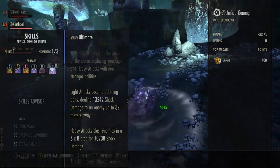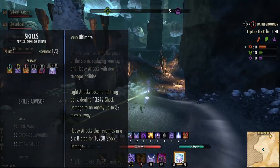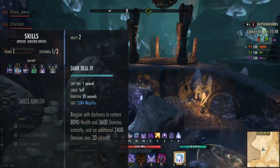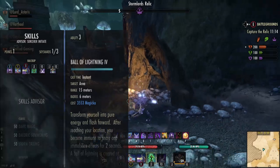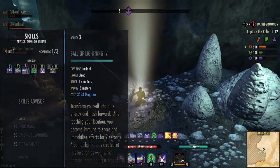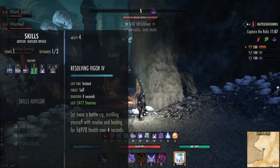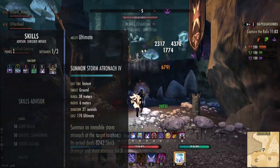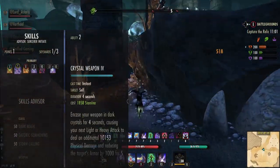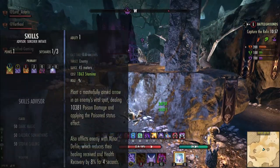For the back bar we are using Hurricane, Dark Deal, and all of the lightning. You can use Streak if you prefer but this is my preferred playstyle — personal choice. I have Resolving Vigor and Critical Surge and the Summon Storm Atronach ultimate. These tooltips are with the no-proc build, so a proc build will have more damage.